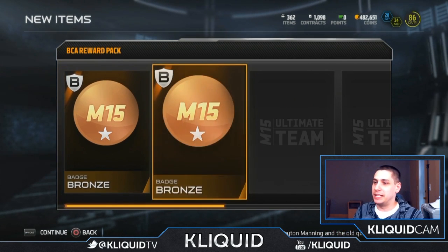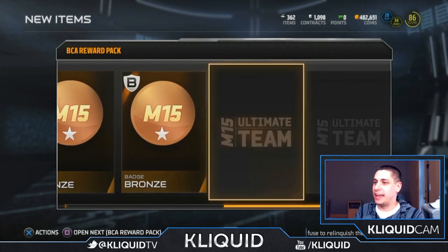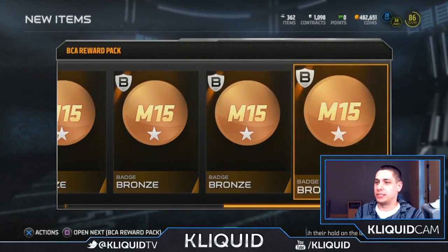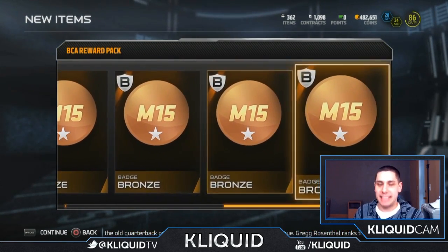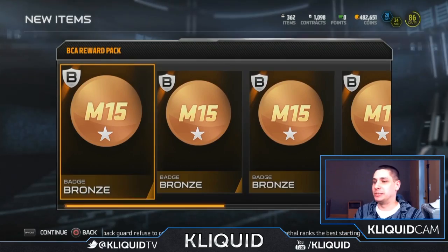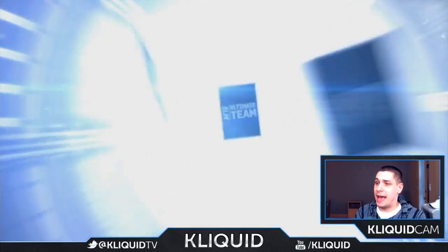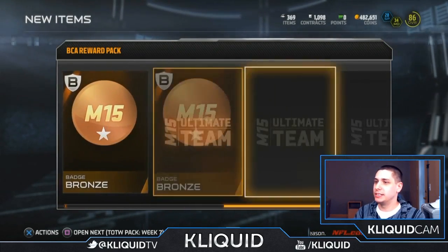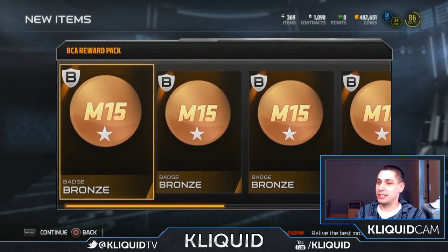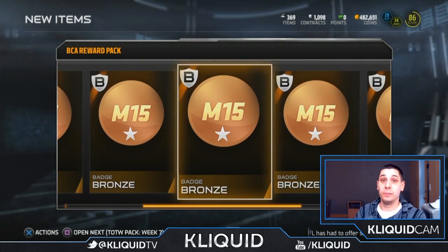We'll see if we can pull any elites. I've pulled one elite so far in the entire time I've been doing these. So we get seven bronze badges — seven of them. Absolutely brutal. But that's okay, we've got a lot more badges to go. Probably a bunch more bronze badges. Look at this — 14 straight bronze badges.